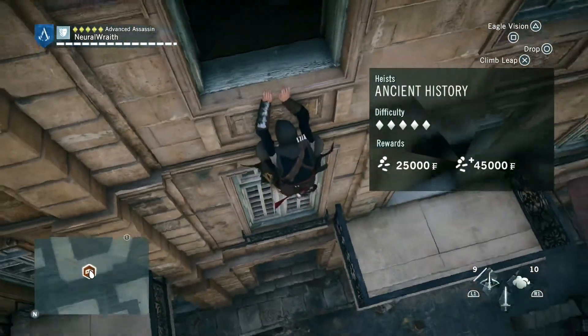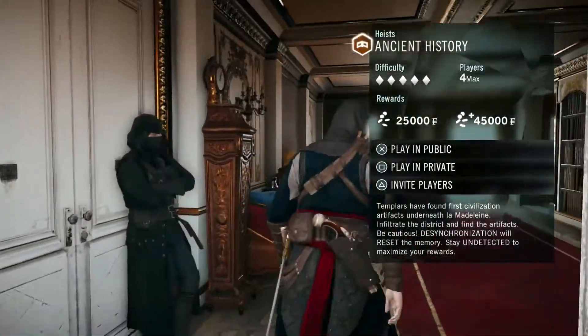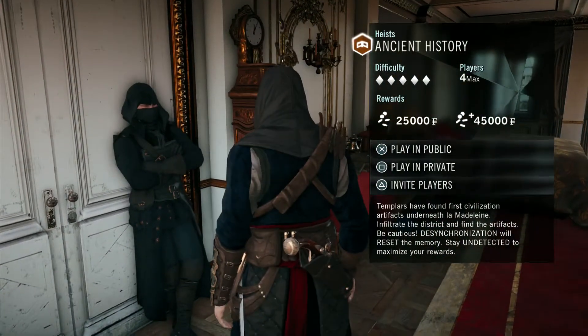Thankfully, there is an open window so you can just come straight up. Although, given how difficult it is to get through an open window in this game, it's probably better just to come through the door upstairs.